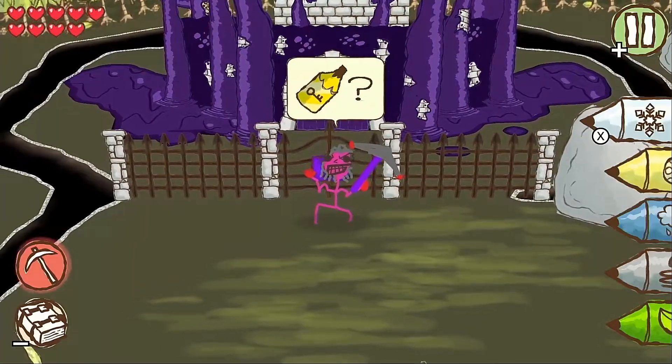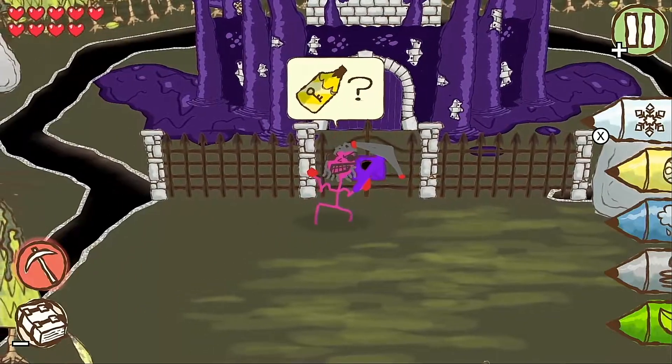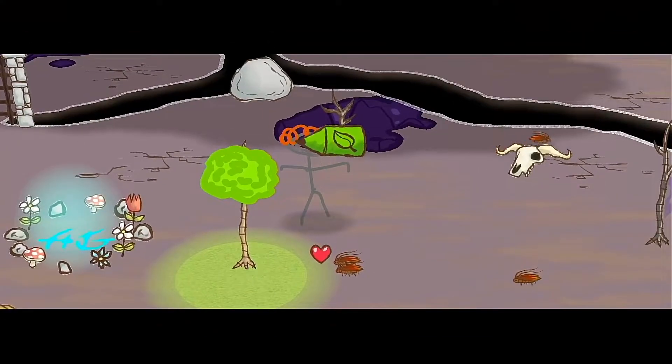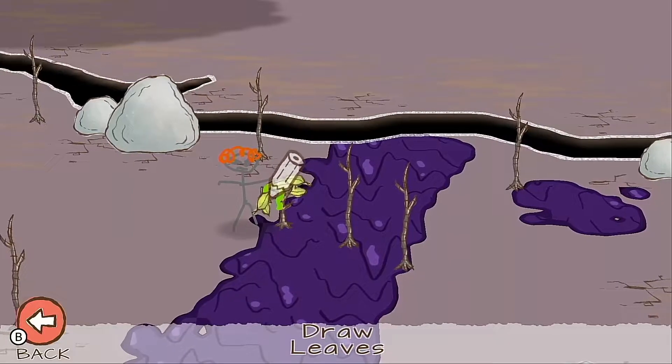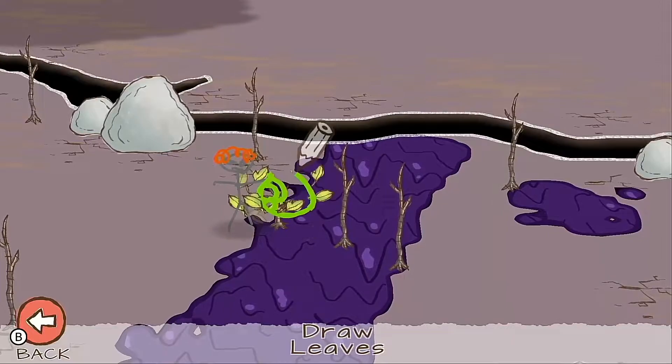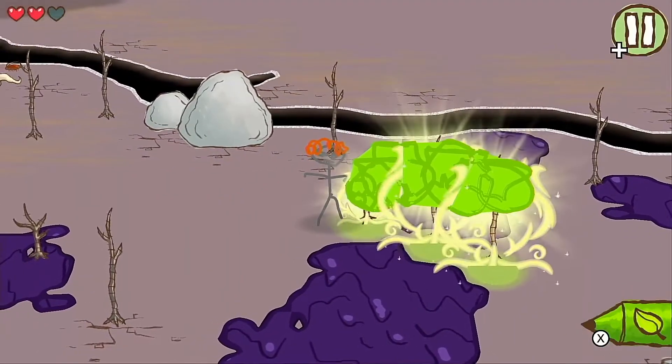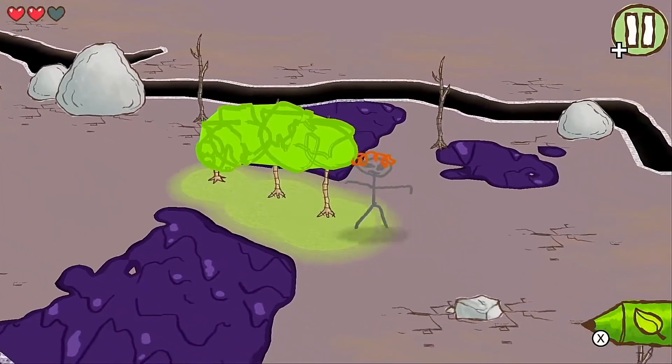Beginning with the main game, where the aim is to find a key to gain access to Blue's castle, we find ourselves in a barren looking landscape where we acquire our first pencil — the leaf pencil — which allows us to draw or scribble, in my case, leaves onto trees. Hitting air when we're done, the sticks will then sprout leaves, clearing away the dangerous purple slime around them.